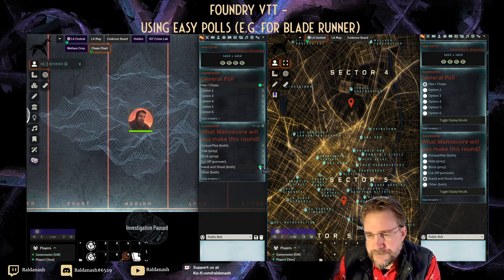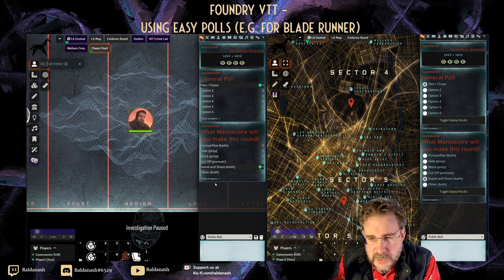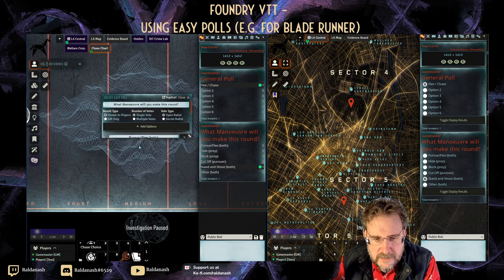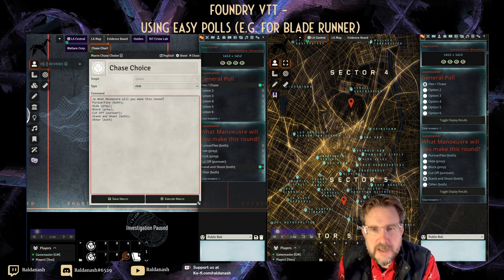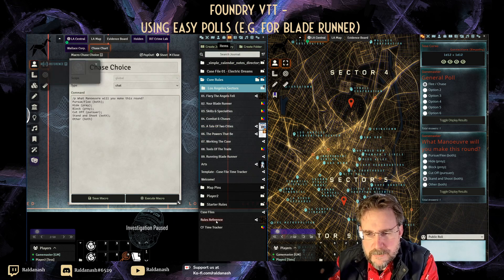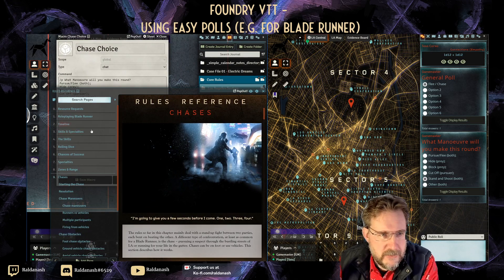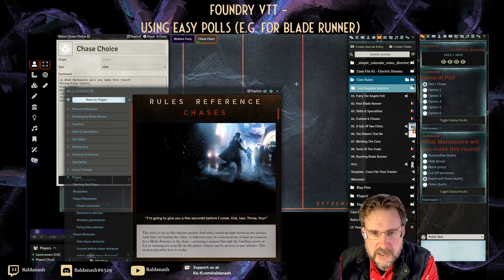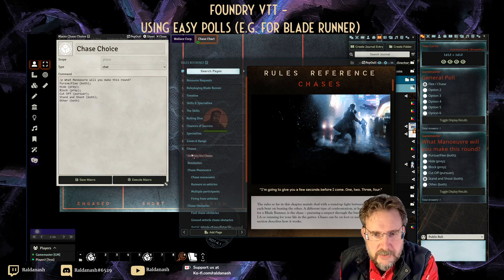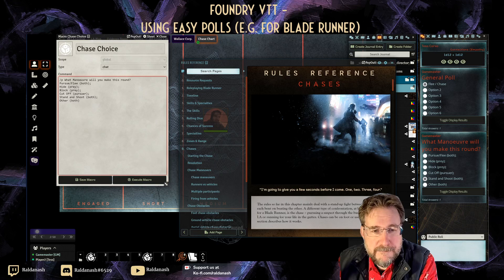There's one thing I wanted to try: whether I can post a link to the rules reference inside the poll — I haven't tried this before. If I include it in the title line, it might work. I'd go to my rules reference, go to the chases page, and stick the reference in there. But no — I cannot do that. That's a pity, it would have been really cool, but maybe there's a way and I'm just not finding it.